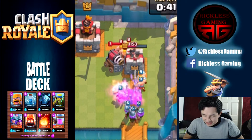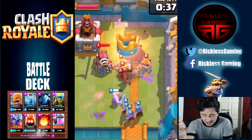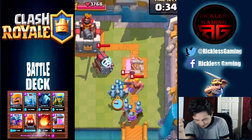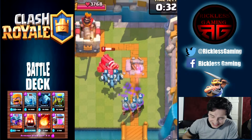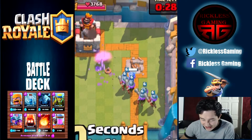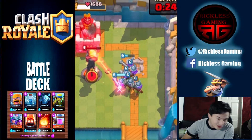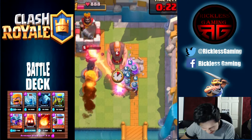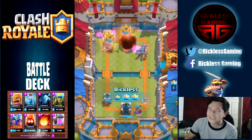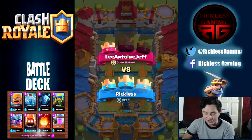Let's slow this down - I'm talking way too fast. I usually use fire spirits. Fire spirits are actually pretty awesome, it's like having a walking fireball. As you can see, I had a barbarian that got shot by that and it gave me enough time to put down another three musketeers. This is freaking awesome - destroys, melts that crown tower and I get the three crown victory. So that's pretty awesome.